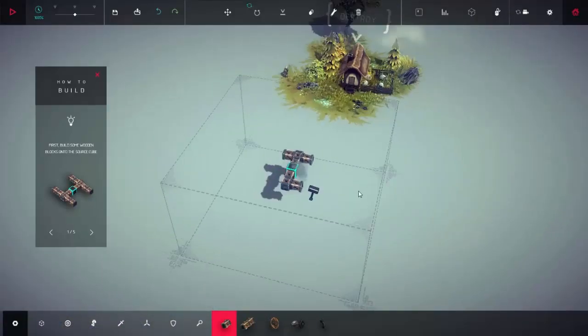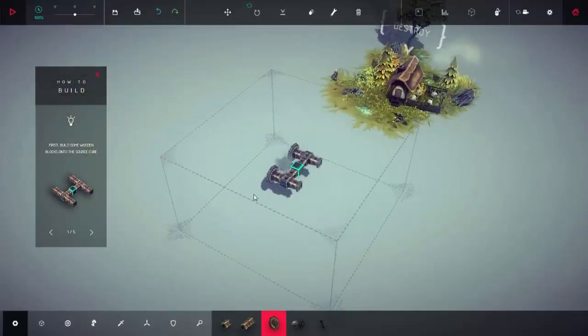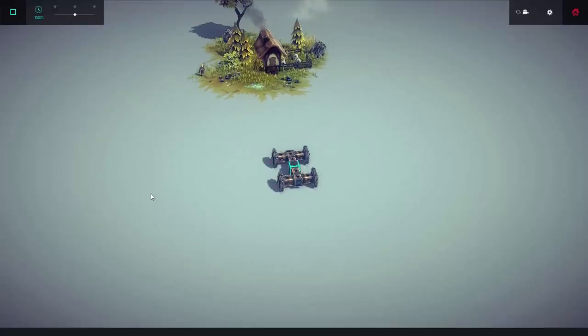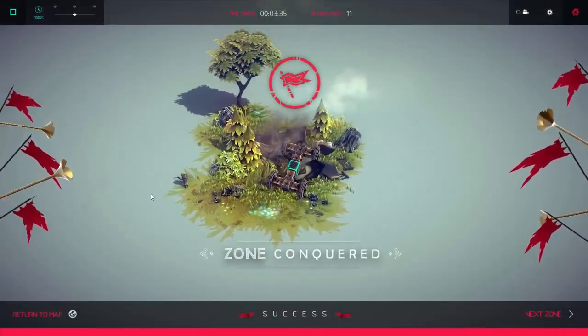Basically I am just building a small little vehicle, don't need anything else for this one, simple as can be. Place that down, spacebar to go and just drive forwards. There you go, easy as that, thanks for watching.